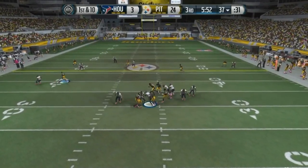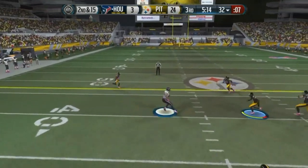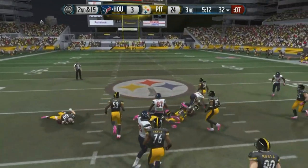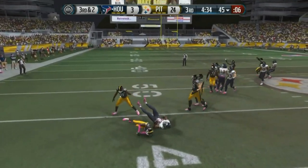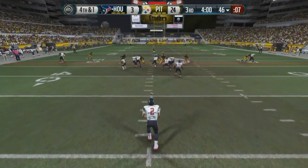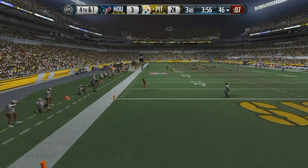So right here, he's standing in the pocket, we get a sack on Geno — he is just struggling right now. Except he threw a fadeaway dot across his body. Right here, running the ball. Look at the big hits, man — we are just destroying them with these hits. And guys, we are up 24-3.